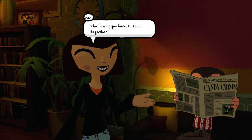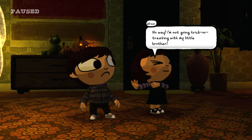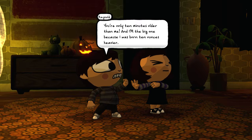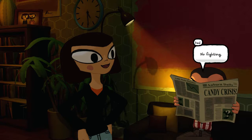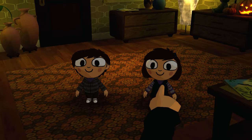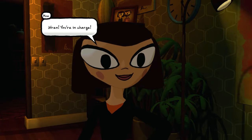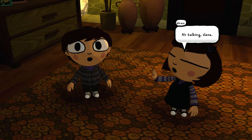So basically what's going on here is the parents are telling the kids they have to go trick-or-treating together. They're twins and they like to fight, of course. The game is pretty comical. You pick who is going to be in charge — basically choosing who you're going to play as. I normally pick the boy, but I'm going to try the girl this time to see if anything is different.